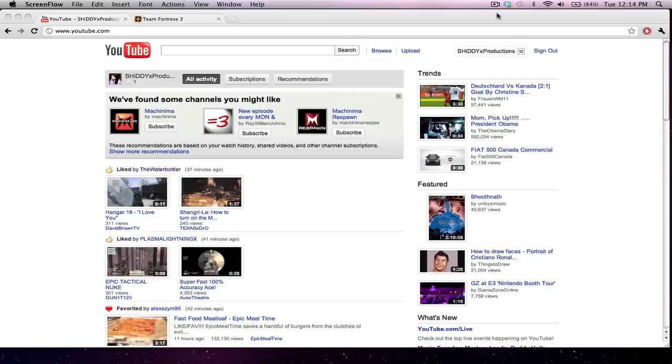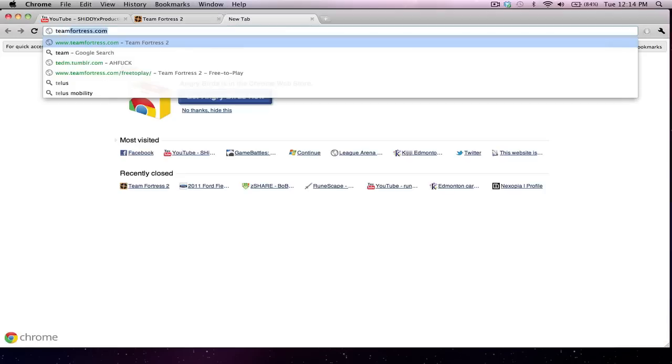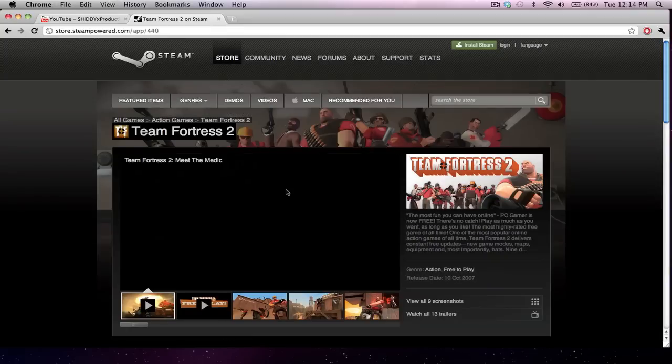To go download the game, all you need to do is go to the Team Fortress 2 website, which I have open right here. All you need to do is type in Team Fortress and it will come up. Once you're here, it says in big bold letters: Team Fortress 2, free to play — get it now on Mac or Windows. Click that and it's going to bring you to Steam.